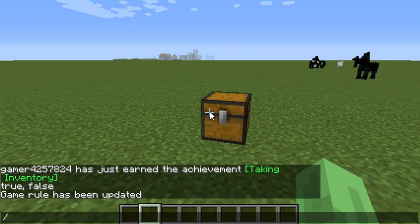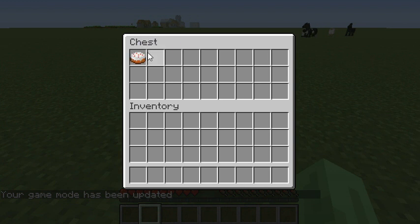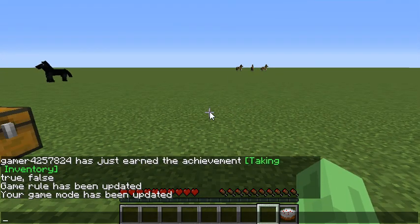So the next thing you want to do is go into survival mode — slash gamemode zero. And then, this is my amazing cake here and I do not want to lose it, so I'm gonna do one thing and kill myself.